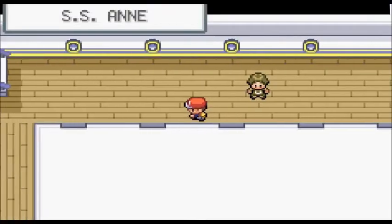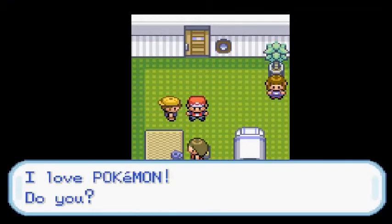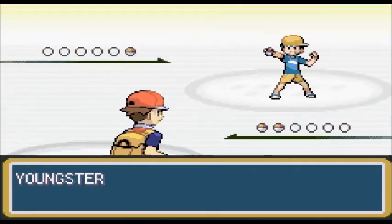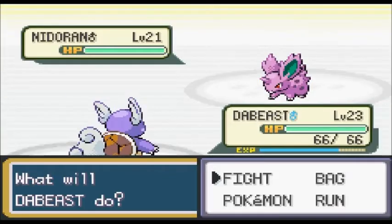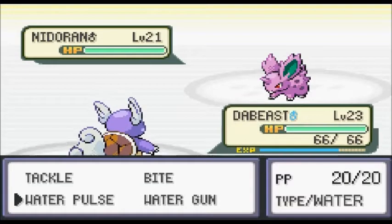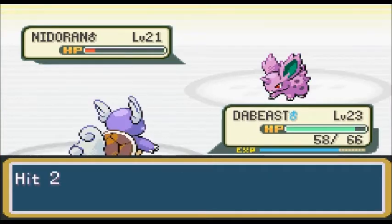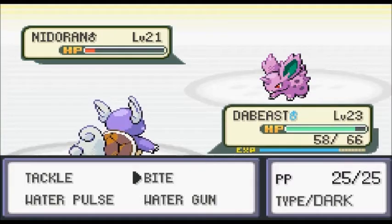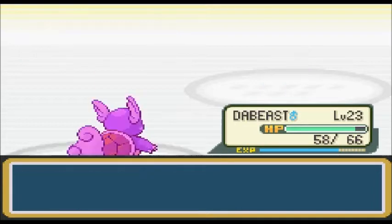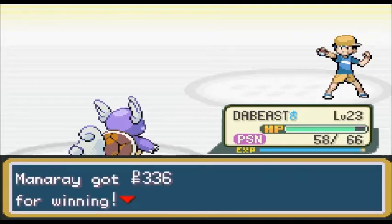No one wants to battle on here. I'm speeding up but it doesn't matter. Water pulse — wow, almost completely destroyed in there. Tackle should do it. Goodbye — and an unnecessary critical hit. Now I'm kind of screwed.